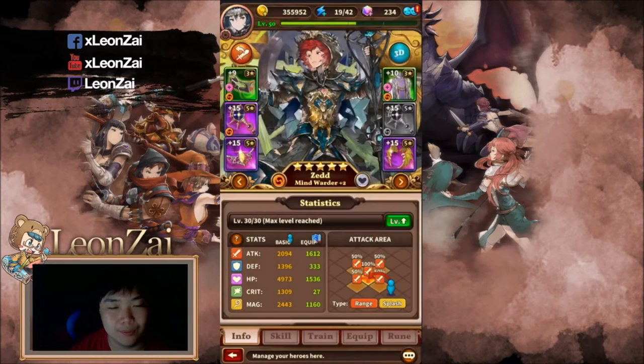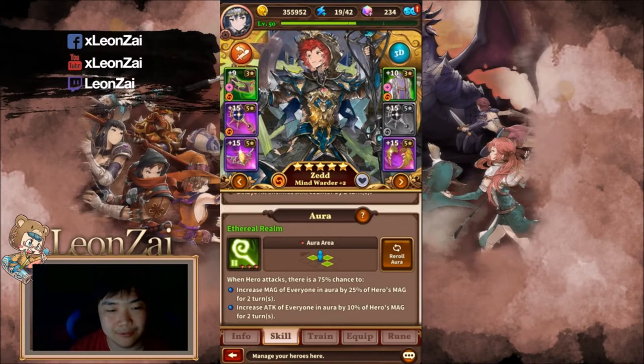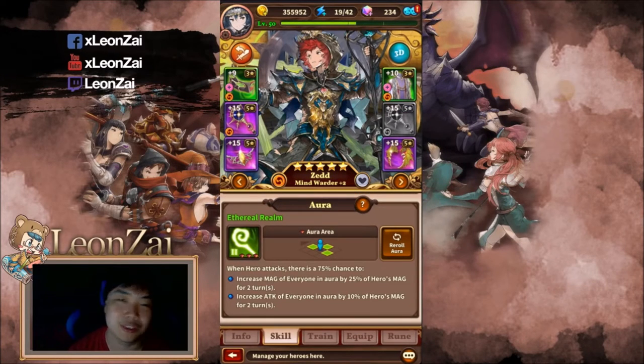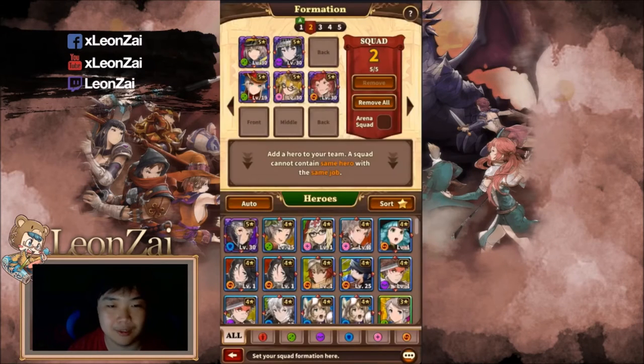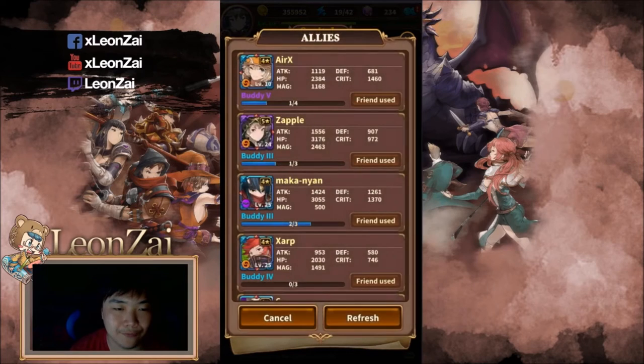For backup DPS I'm using Z — she's a five-star. You can actually put your own mage in that slot as well; it doesn't matter what star it is. I'll show you guys how easy it is with a Teresa.